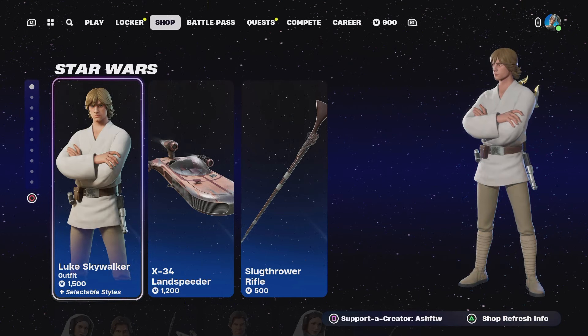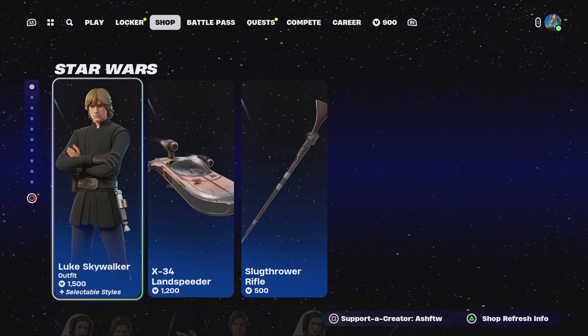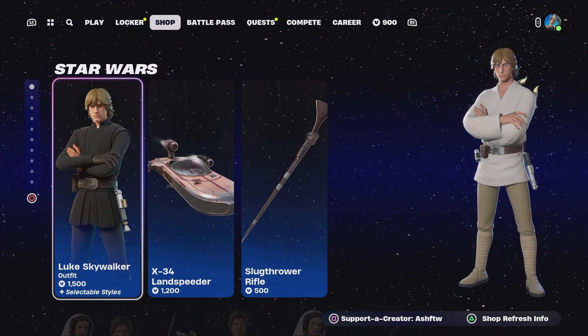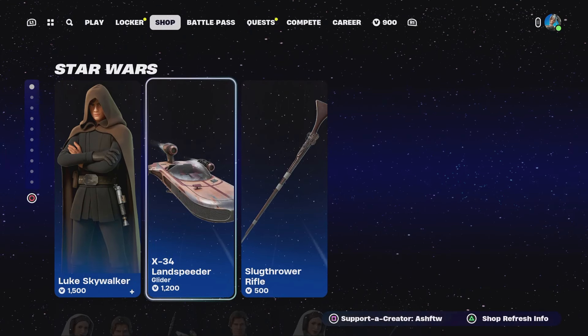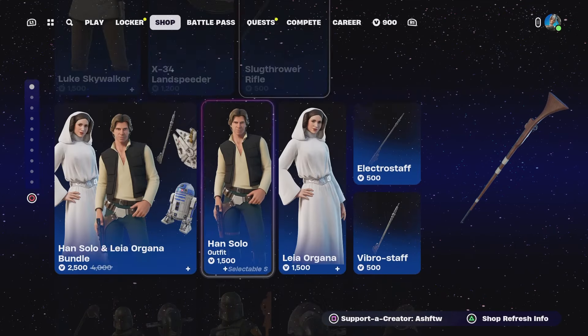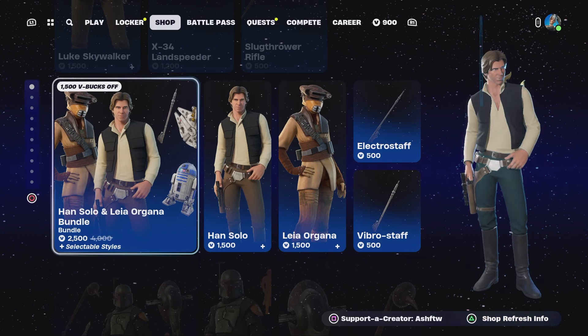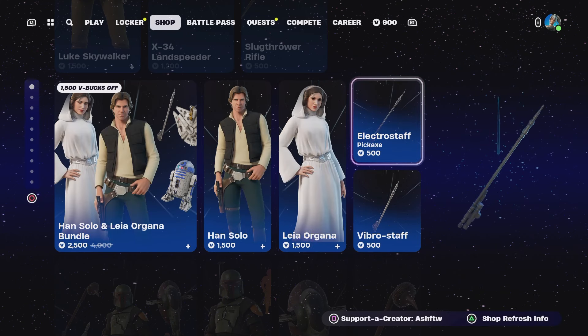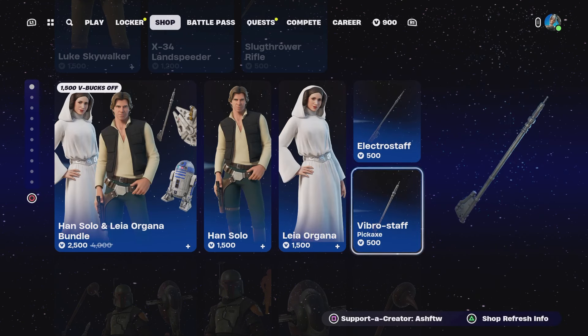It looks like we have some different Star Wars skins. I feel like it wasn't just Luke Skywalker and Han Solo. So we've got Luke Skywalker, the X-34 Land Speeder, the Slug Thrower Rifle, Han Solo with the Leia Organa Bundle, and obviously you've got the skins there, the Electro Staff and the Vibro Staff.